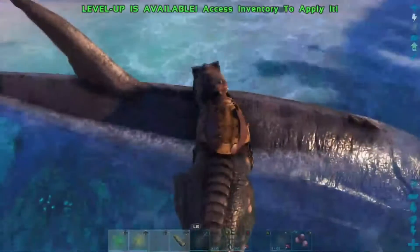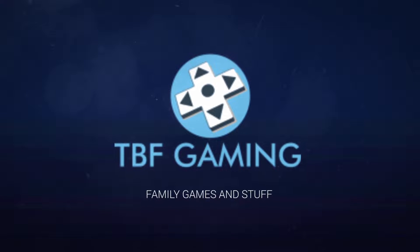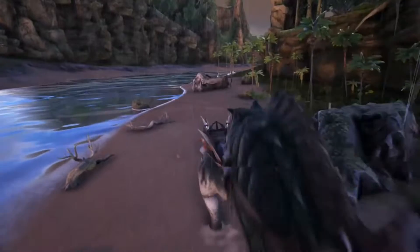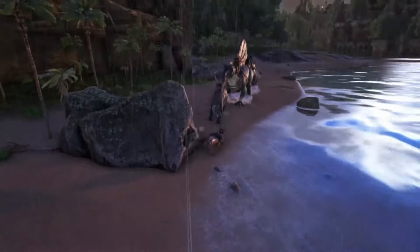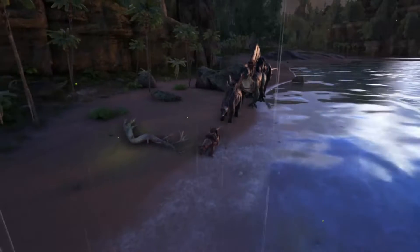Welcome to the final episode, part one of our ARK Survival Evolved season one on the Center map. We're almost done, and we're headed to the final spot - we're gonna go into one of the obelisks and take on one of the bosses. We've got a few of our dinos because we know it's probably gonna be suicide. We don't really have a whole bunch of beefed up dinos, but we want to try it anyway. Figure it's a season finale, might as well go out with a bang.